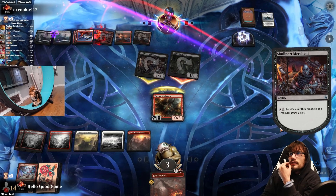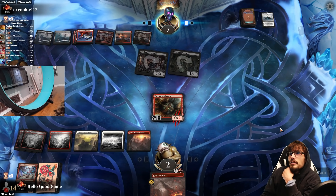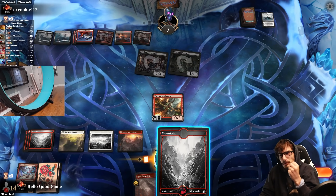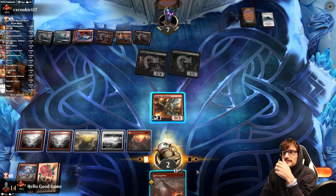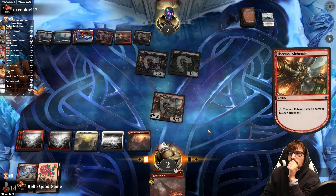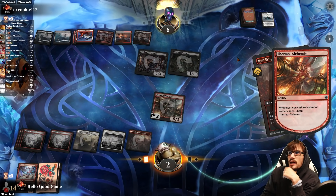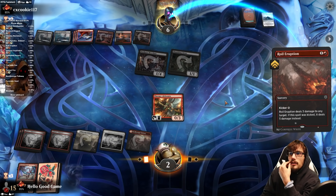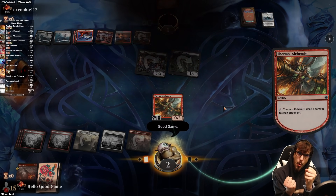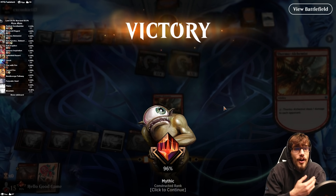Lock the Merchant — they should have looked for Goldspan before the attack phase. Land off the top! Tap the Alchemist, kick Royal Eruption, untap the Alchemist. They'd need single target removal on the Alchemist right now. No, we're good to go. Topdecking your seventh land isn't always bad.